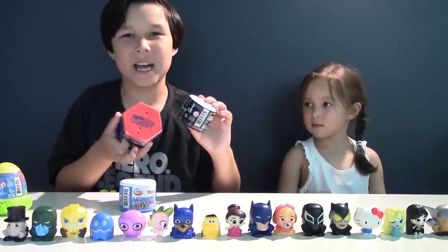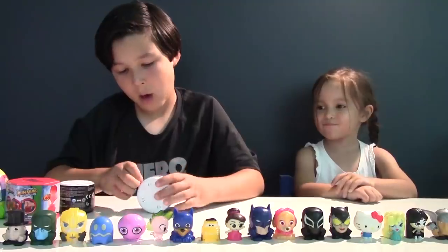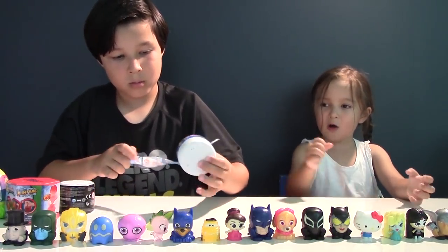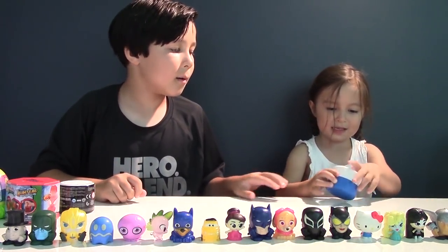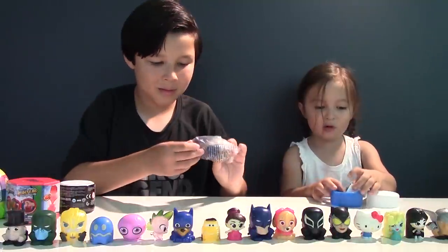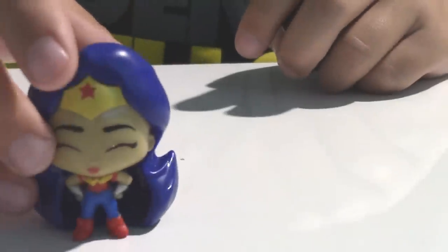Now let's open these interesting capsules! First we're going to have a Fashem and a Squishy Pop with DC Superhero Girls inside. I wonder who we'll get? It looks like we got Wonder Woman and Katana! So here's our Fashem and here is our Squishy Pop!